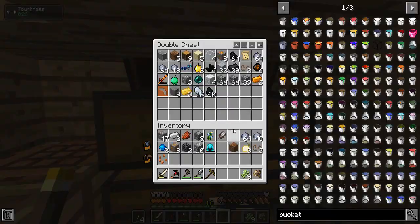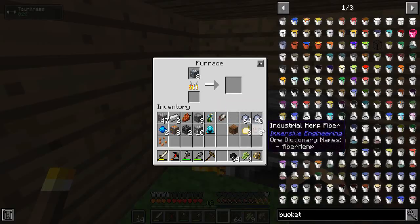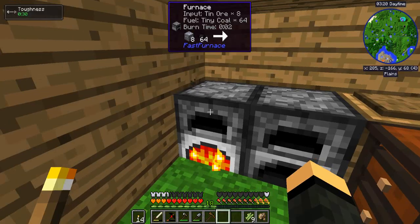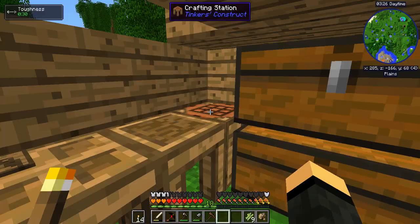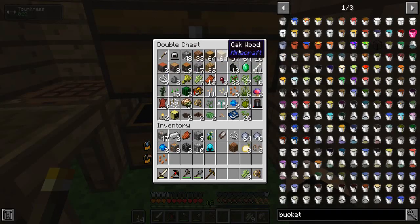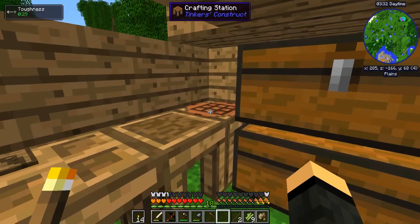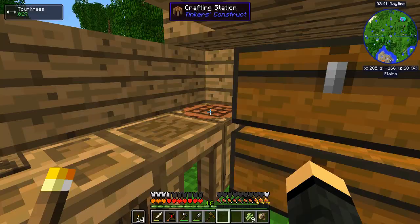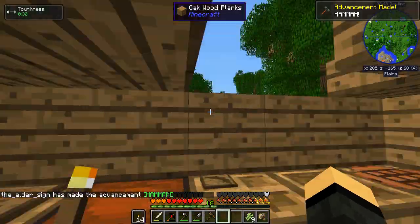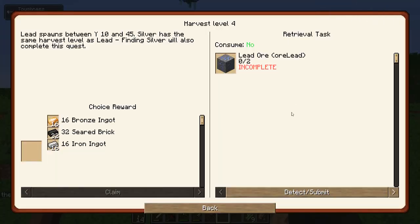We'll just do that for now and put that into there. Grab some string, grab a couple of those, make some sticks. Make myself an engineer's hammer at least. Advancement: made hammer! We need lead to continue on this path.